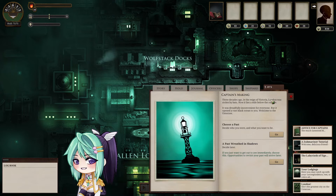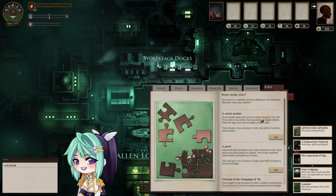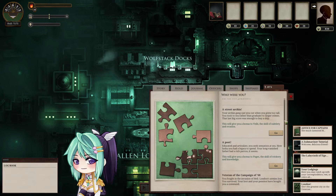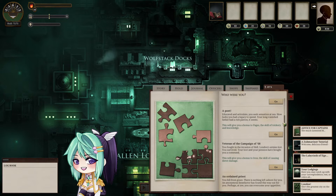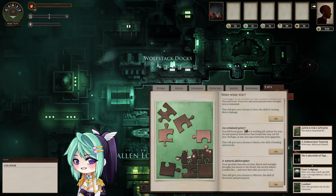Three decades ago, in the reign of Victoria, London was stolen by bats. Now it lies a mile below the surface. It was dreadfully inconvenient for everyone, but it opened a vast black ocean to you. Welcome to the Untersee. Choose a past — decide who you were and what you want to be. I can be a street urchin for a bonus to veils, a poet for a bonus to pages, a veteran for a bonus to iron, an ordained priest for a bonus to hearts, or a natural philosopher for a bonus to mirrors.